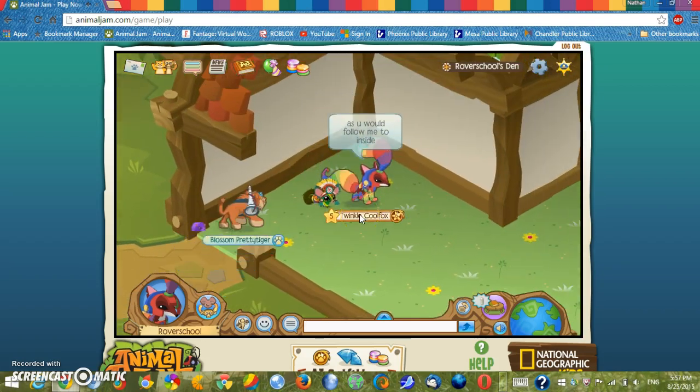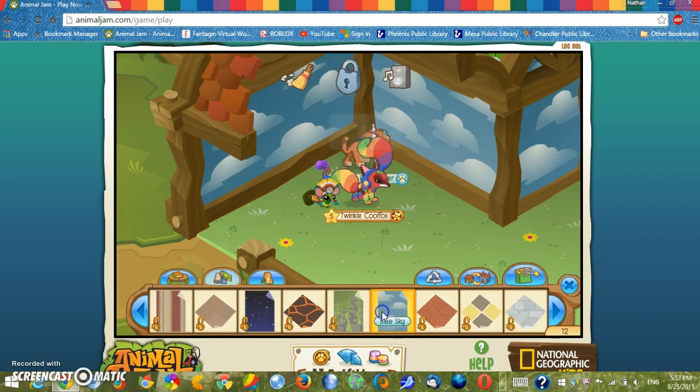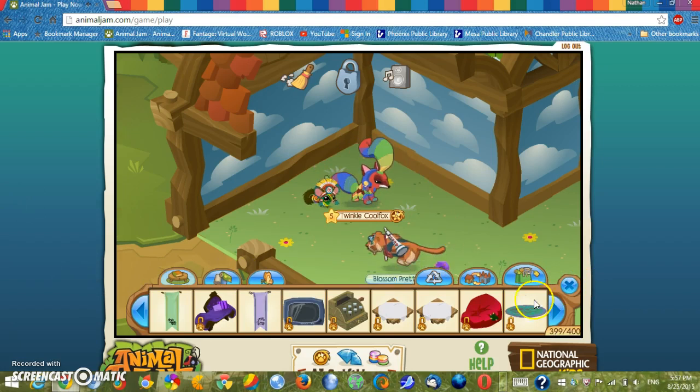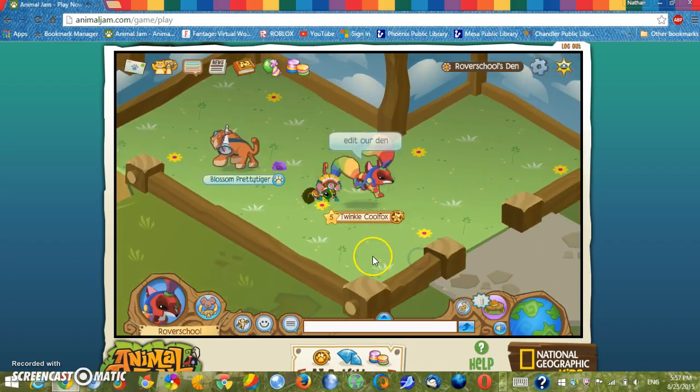You can choose any type of wallpaper that you want, but I don't really want a wallpaper — probably the blue sky would be the best, because you know about the blue skies and stuff. Here we will edit our den to make it have walls like a zoo.